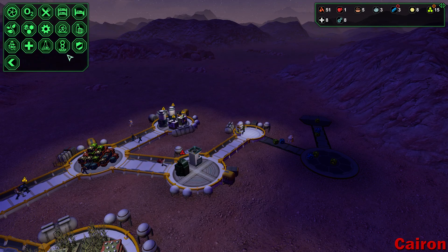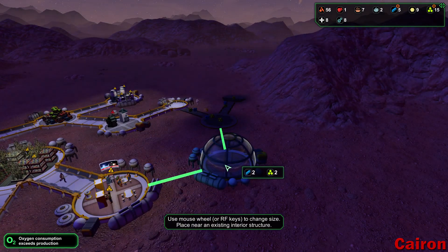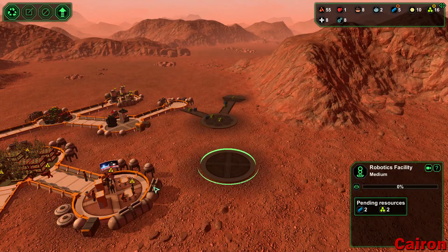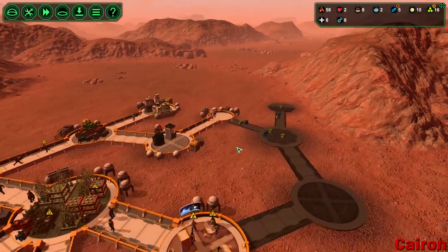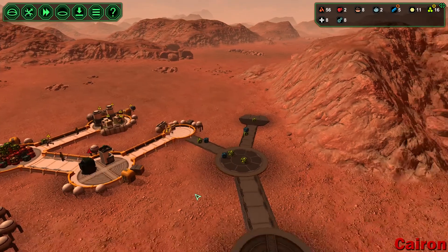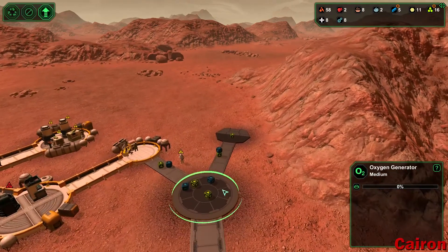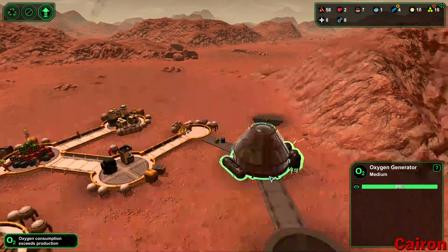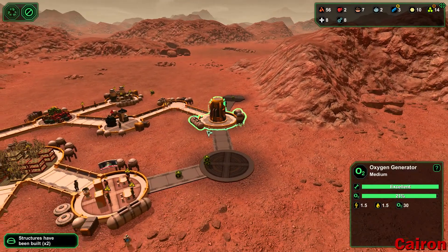We need to get a bot workshop out here — that's something that needs to happen. Can I squeeze it in there? Let's make a little bit of a loop here so they don't have to walk quite so far. The oxygen generator is up and running — oxygen is on its way.